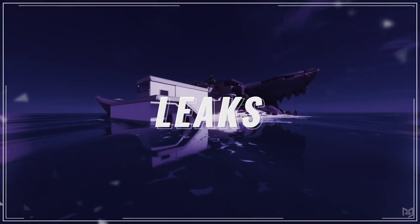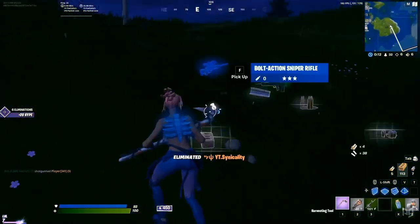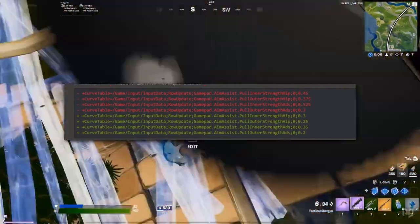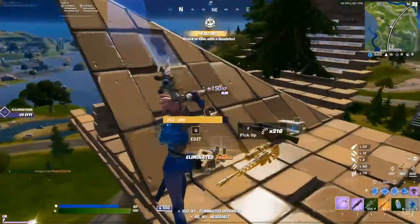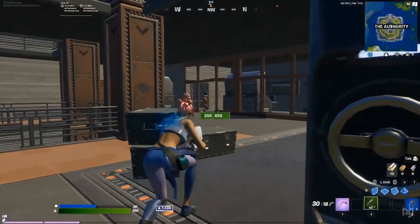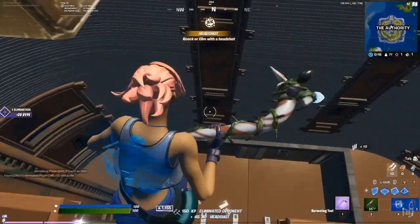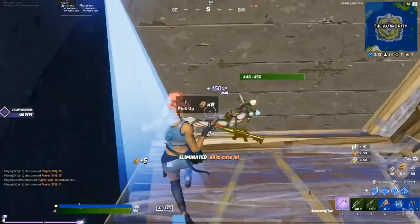When it comes to leaks, the most important thing we need to talk about at the moment is the apparent aim assist nerfs that seem to have taken place in this new season. According to the dataminer Lucas7Yoshi, there has been another round of PC-only nerfs to aim assist, with the pull strength being reduced by around 30%. It's uncertain how effective this will end up being in reducing how strong aim assist is in game, but it's nice to see that Epic is sticking to their word and continuing to change the aim assist values as time progresses.